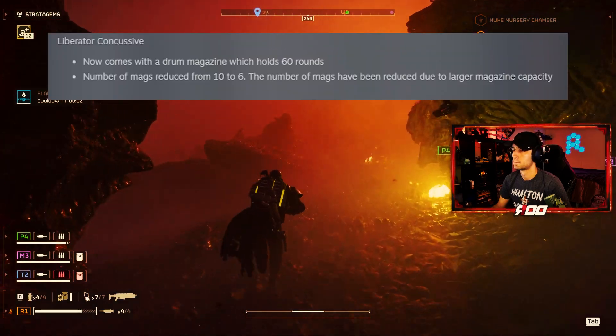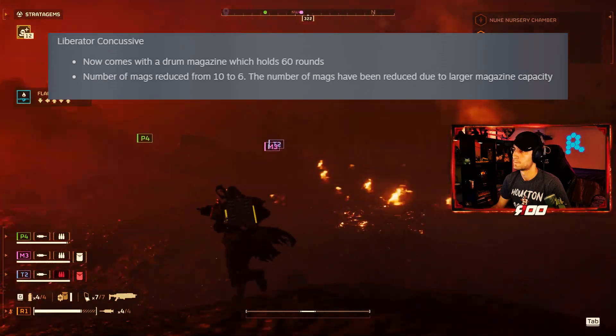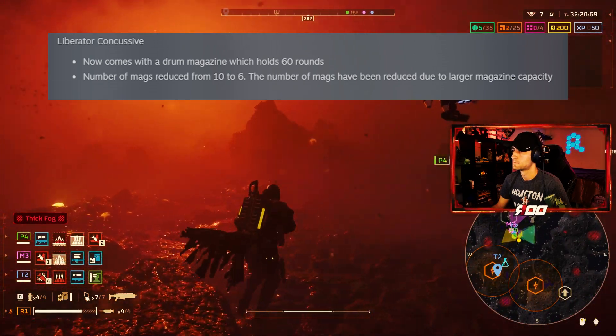Liberator Concussive now comes with a drum magazine which holds 60 rounds. Number of mags reduced from 10 to 6. The number of mags have been reduced due to the larger magazine capacity.